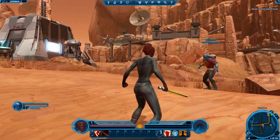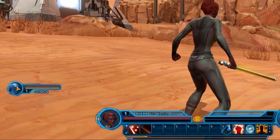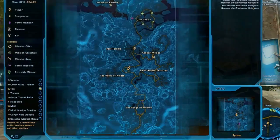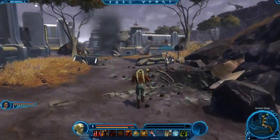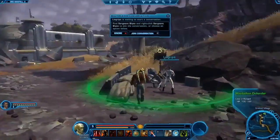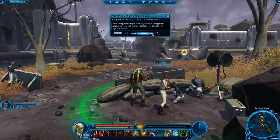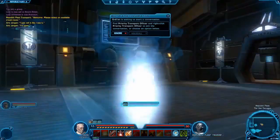You'll notice that groupmates' portraits appear on your screen along with their health and energy bars. You can select a friendly target by clicking on them. If you're not sure where they are, just open up your map by pressing M and your group will be marked by purple icons. When any member of the group initiates a conversation, other players who are eligible will see a green circle appear. Players can enter the circle to join the conversation, and if you're not in combat, you can also join from anywhere via holocall.